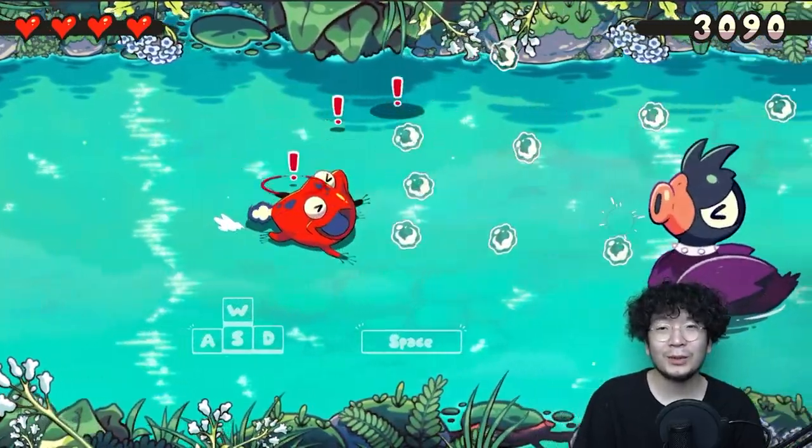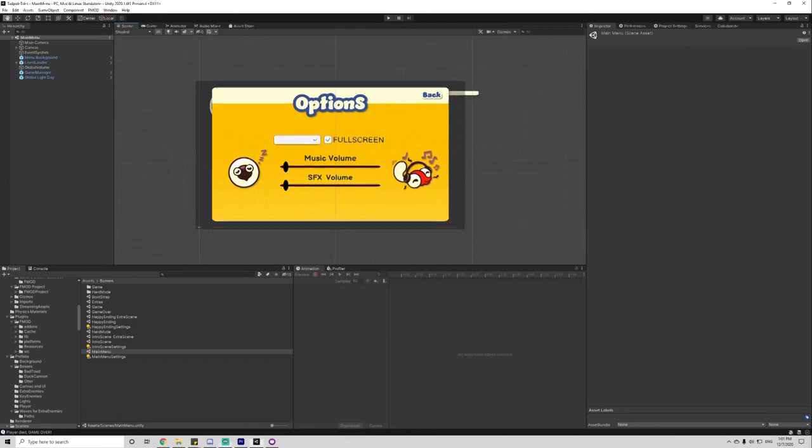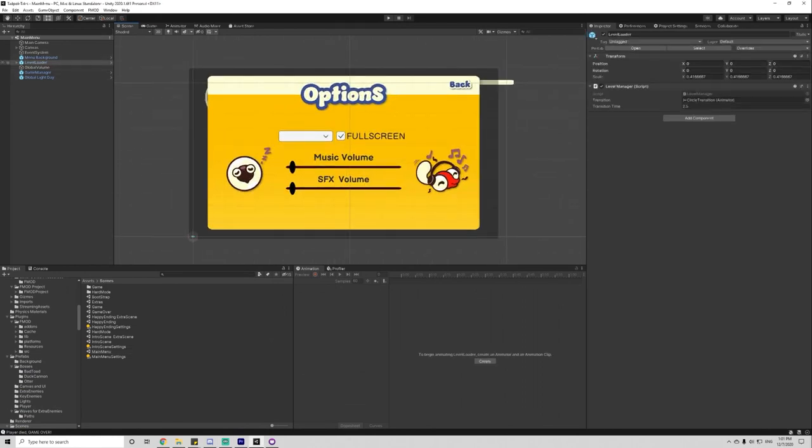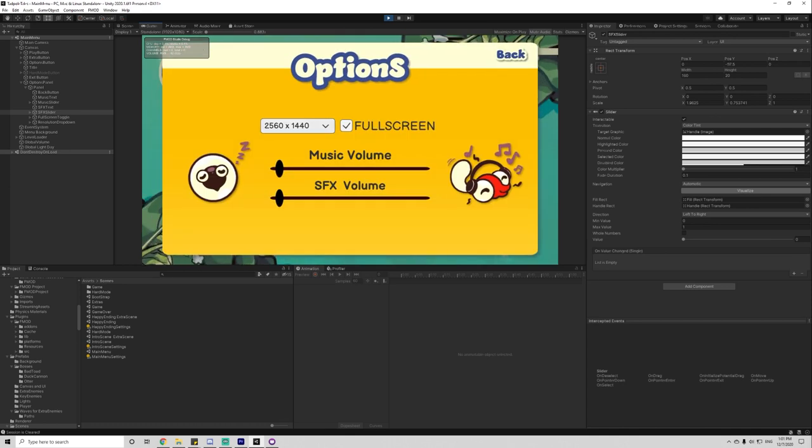With that being said, let's get on with the updates. Firstly, we added an options panel that pops up when you press the option button in the main menu. There's a slider for sound effects and volume, as well as the aspect ratio and the full screen toggle.